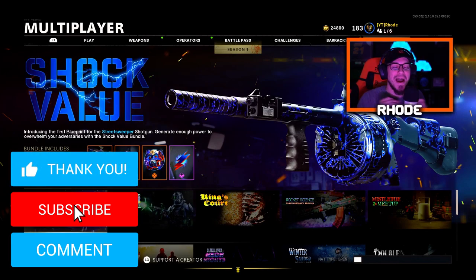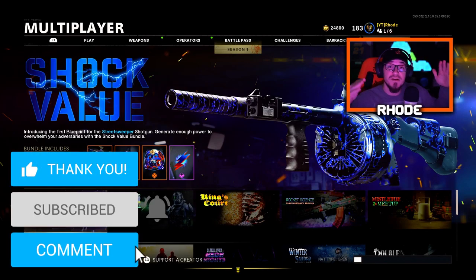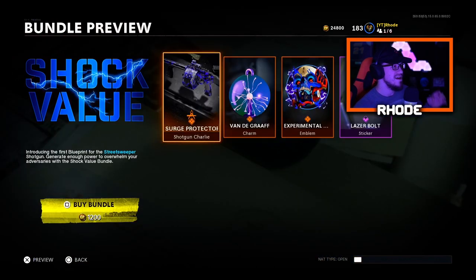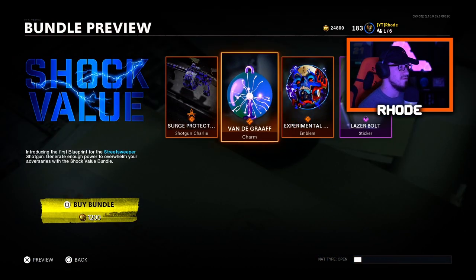YouTube, what it do baby, we are back with another video. If you haven't jumped on Warzone today or Cold War, they've actually dropped two new bundles. I bought the other bundles so you can't see it right now on my screen, but today in this video we're gonna be covering the new Street Sweeper shotgun. This bundle is called the Shock Value — I love that little electricity lightning strikes coming from that bundle, I might even use that in the thumbnail.